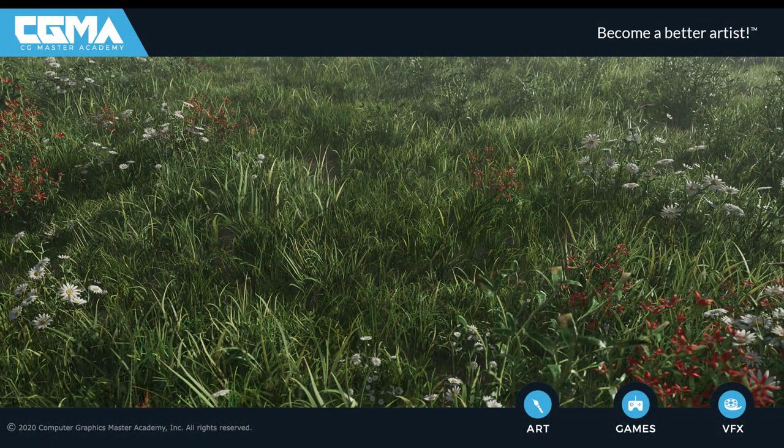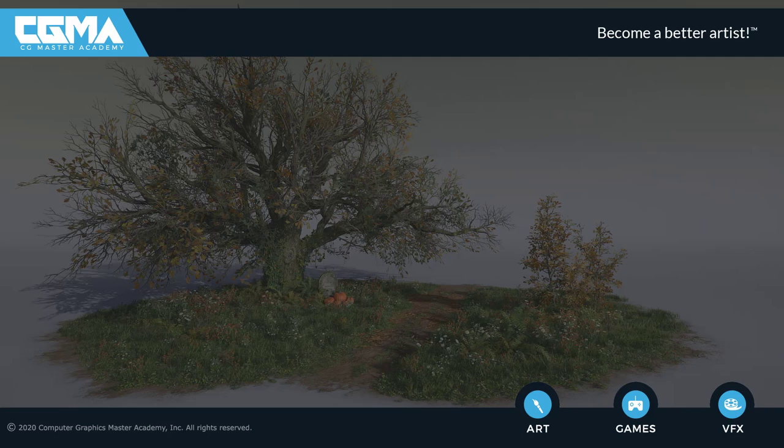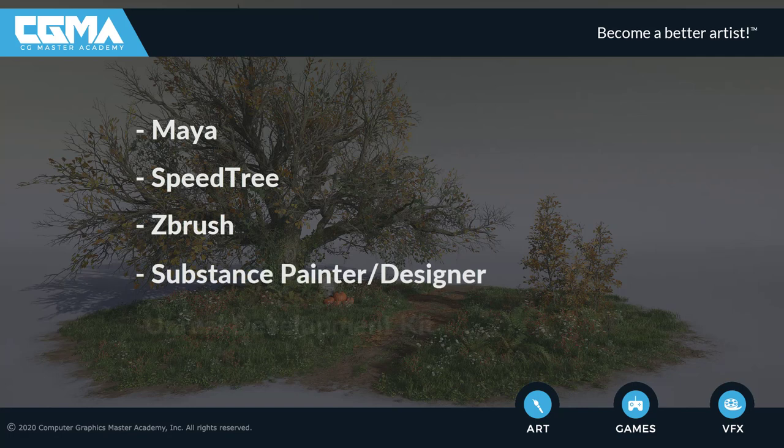During this 6-week course, we're going to be exploring industry standard workflows to create current gen vegetation and plants for games. We'll be exploring these workflows in Maya, Speedtree, ZBrush, the Substance packages, and of course Unreal Development Kit. After this course, I'm confident you'll have the necessary problem solving skills to tackle almost any type of foliage.